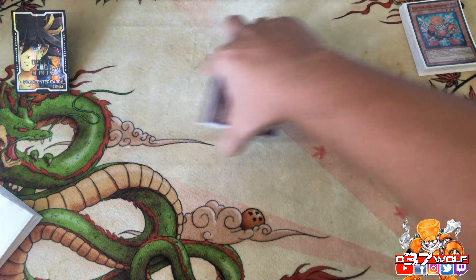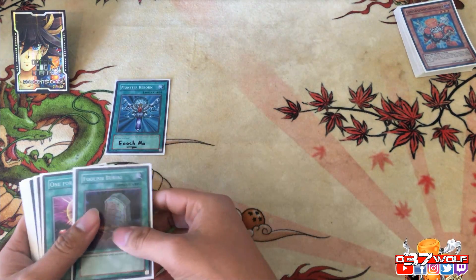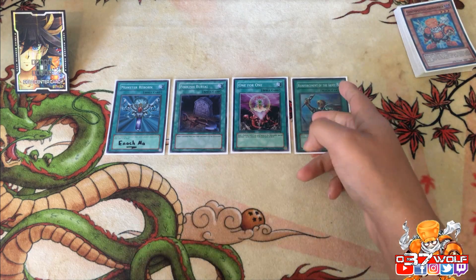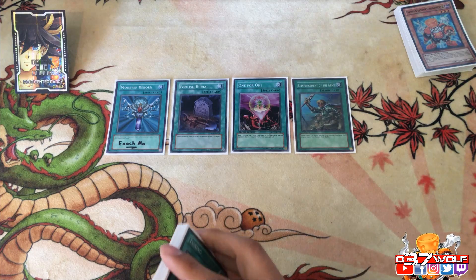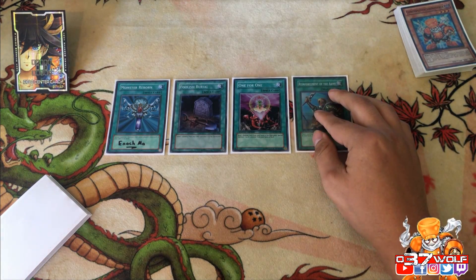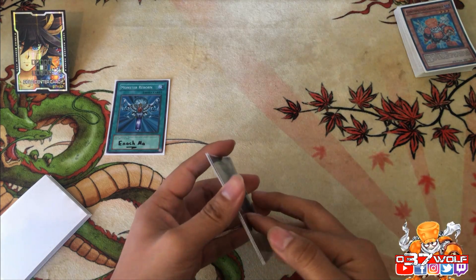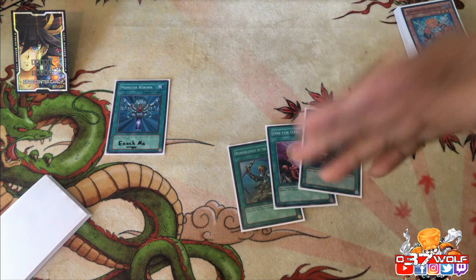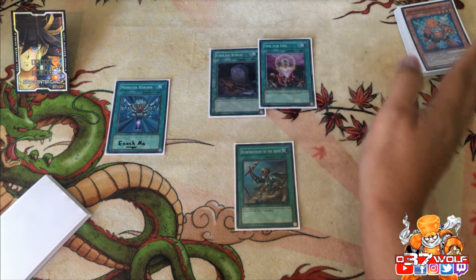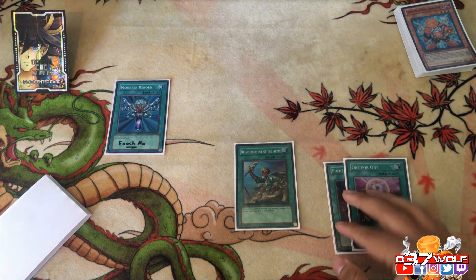That's the monster lineup — very simplistic, but there's something aesthetic about it. For spells: you have your powerful one-ofs — Monster Reborn, Foolish Burial, One for One, and Rotor for consistency and extension. There was a time I wasn't playing these, trying to minimize and keep only essentials, but these are needed. For any Synchron-heavy deck that involves synchro climbing, you automatically put these in — that's automatic.